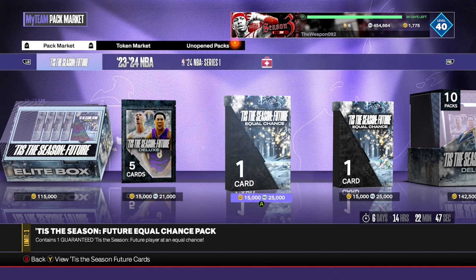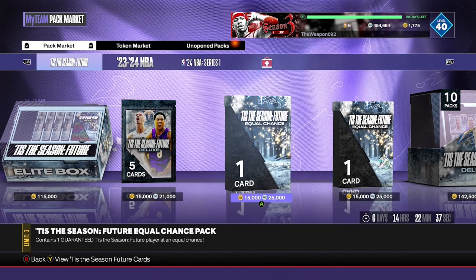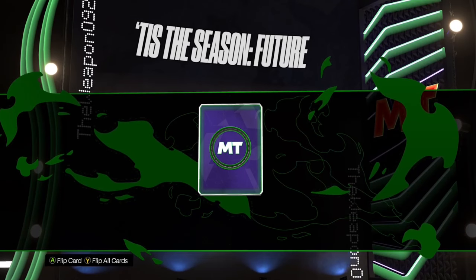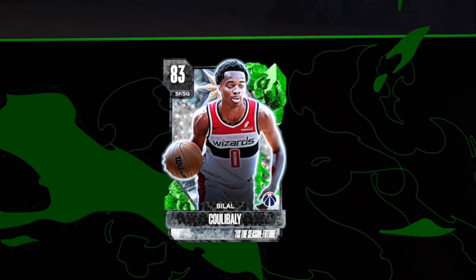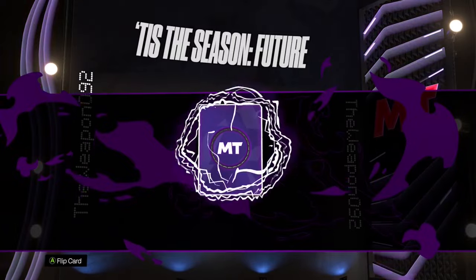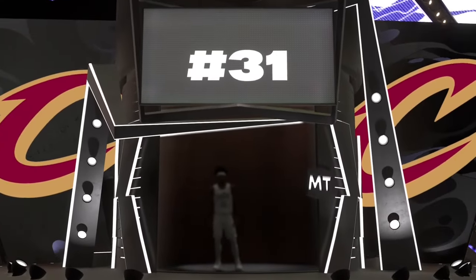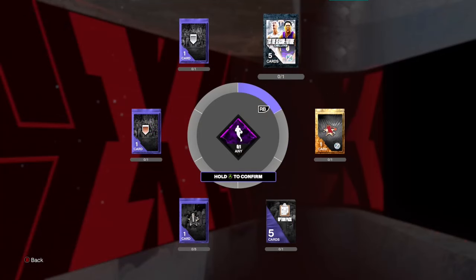What we're going to do now is spend a combined 50,000 MT on these two Tis the Season equal chance packs — one from this set and one from all sets combined. In the first set from the future set we get an emerald — a bit of a shame — Barley or however you pronounce that name. From the second pack, give me a diamond — nope, we're getting an amethyst. It's Jared Allen, and he's unsellable too. Oh well, at least we can put him in the exchange for another deluxe pack.